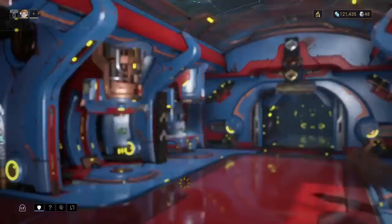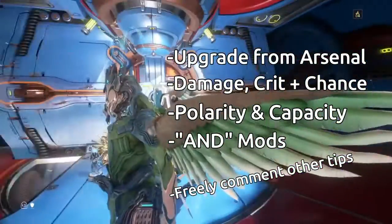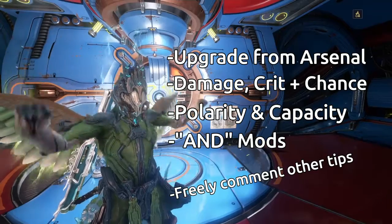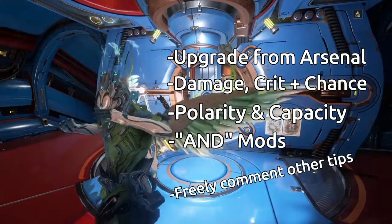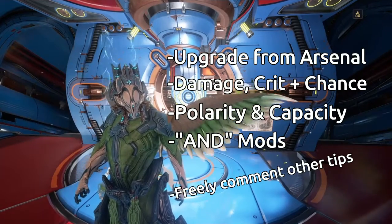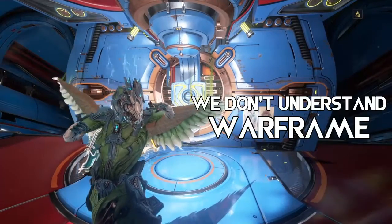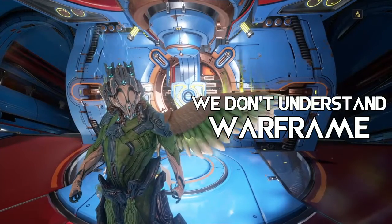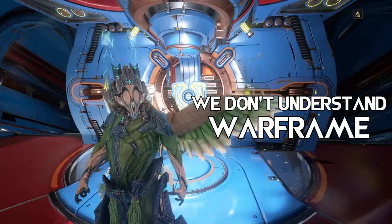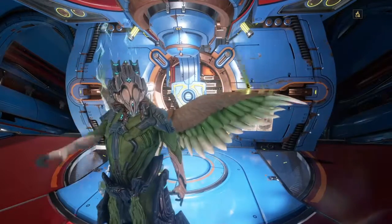That's pretty much it. Just remember some of these basics: you don't have to go to your mod table to work with mods — you can do it straight from the arsenal. Put your damage, your crit damage, and your crit chance mods on first — that's super important. And try to work with your polarities and your capacities. You guys are going to be so much stronger and feel the difference next time you play. Thanks so much for watching. Consider checking out my other Warframe video, a parody song called 'We Don't Understand Warframe' — a parody of Billy Joel's 'We Didn't Start the Fire' about a noob's experience in Warframe. See you next time.